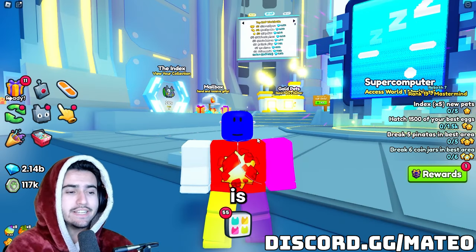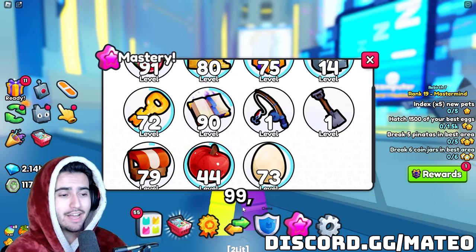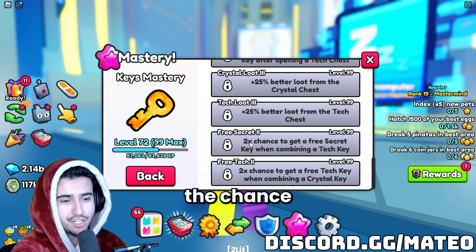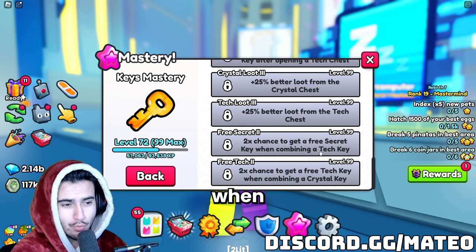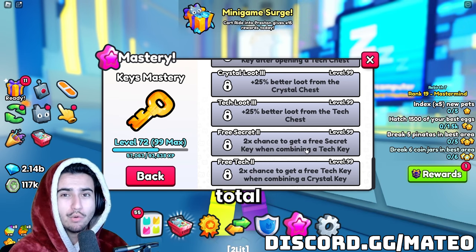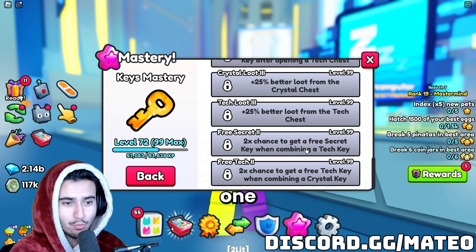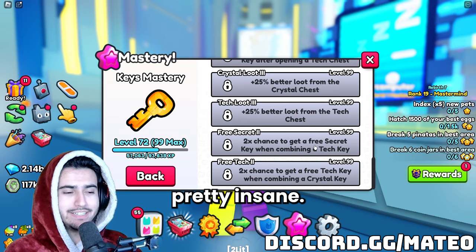Another thing with the key mastery: if you do have level 99 — which I'm sure most of you don't — you actually get double the chance to get these free keys when combining them. So that would give you a total of a 50% chance to get one of these free keys when combining any of these keys one by one, and obviously that is pretty insane.